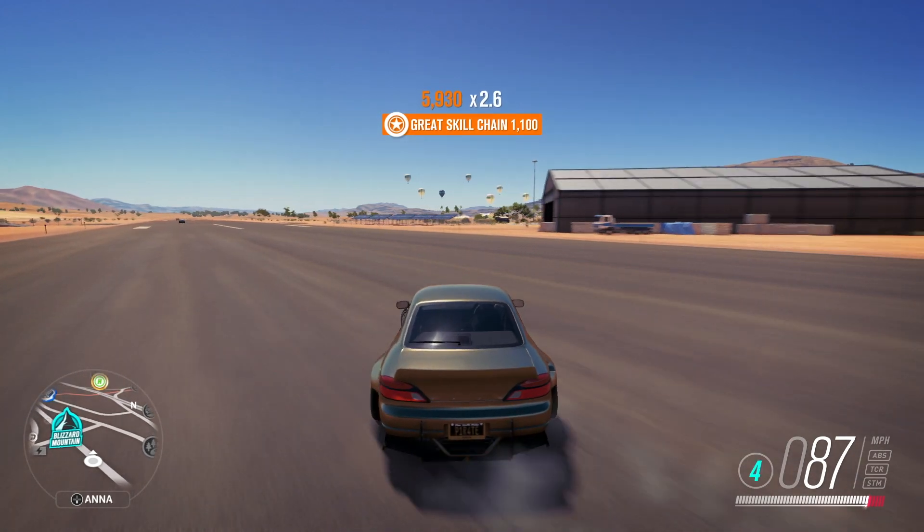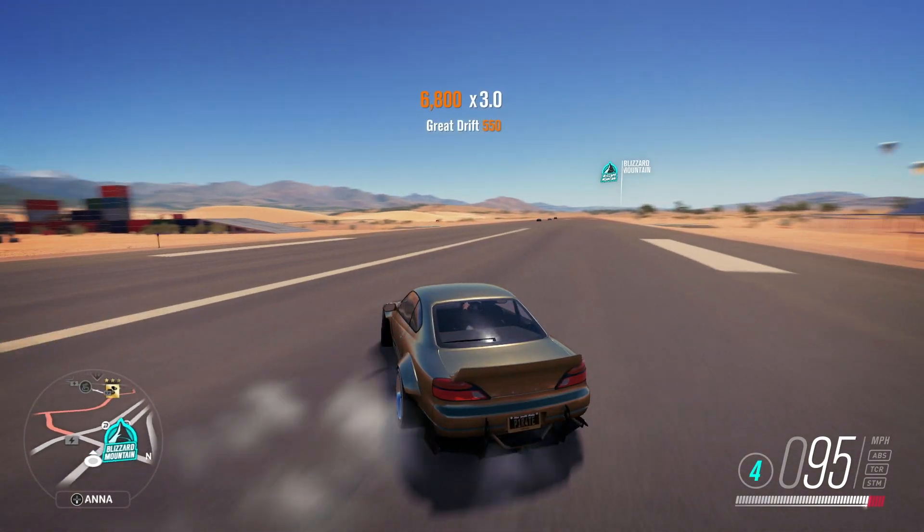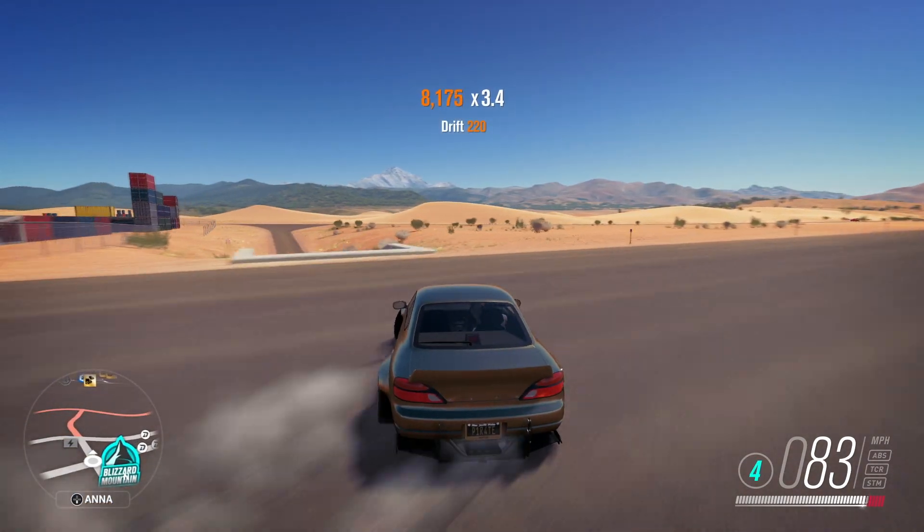To get an ultimate drift skill to pop, you need to perform a drift and just keep going until you see ultimate drift pop. Perform 10 of these to bag yourself the Nissan Sylvia Spec R Forza Edition.